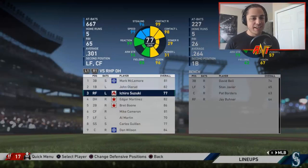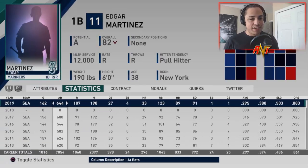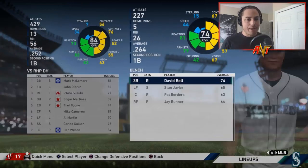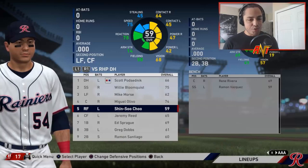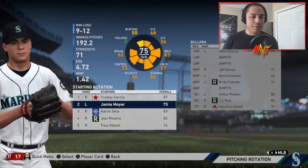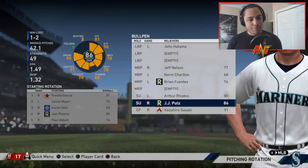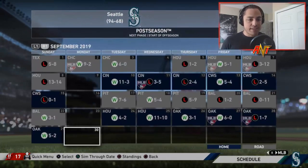Ichiro had a .300 average and 201 hits — mental numbers. Edgar Martinez had himself a year. Brett Boone and Mike Cameron performed well. Al Martin had an okay year. Our bench is pretty lackluster — Willie Bloomquist and a young Shin-Soo Choo could potentially feature. Jamie Moyer dropped quite a bit and I'm expecting him to retire. J.J. Putz looks unreal, WHIP a little high but not terrible, and Sasaki is looking pretty good too.